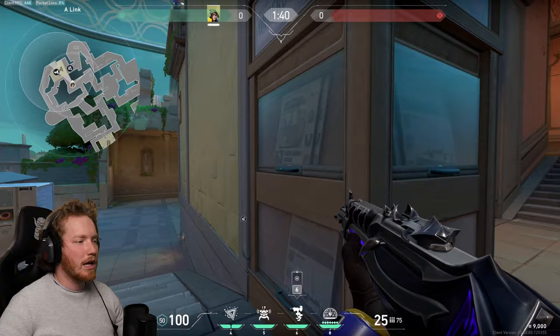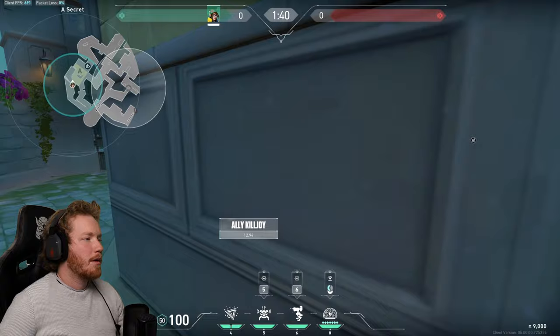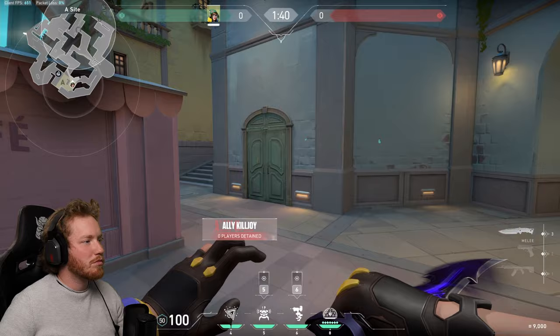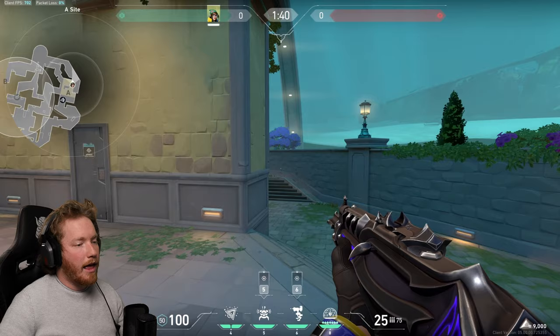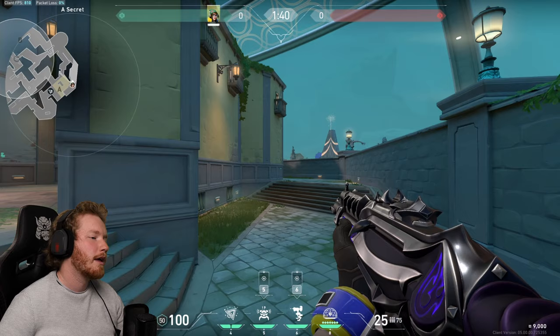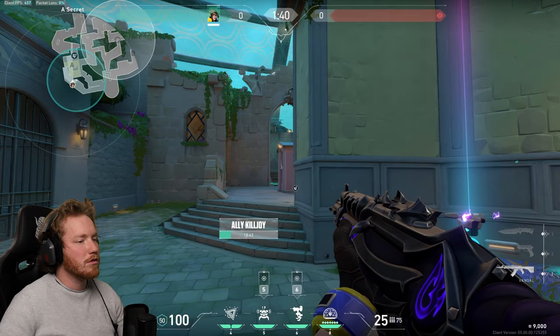For retaking A site I like to get as close as possible to this corner right down here at the back of the site, place it here, and then hold the angle waiting for them to come out rather than pushing up to site — because if you die they're instantly going to run around and destroy it. It's not the best option, but you don't have too many good options on A site, especially coming from the back of the map. With a duo you might peek it or just hold the angle and wait for them to be backed all the way up.